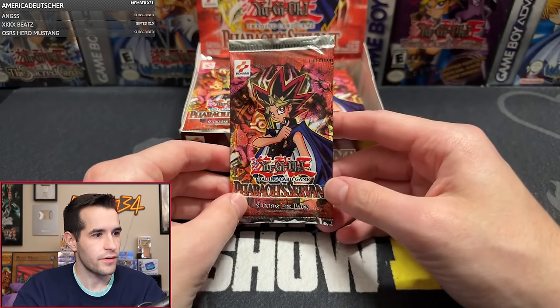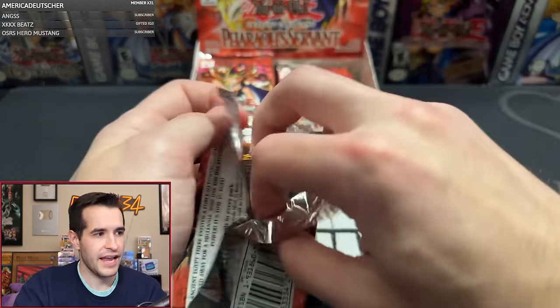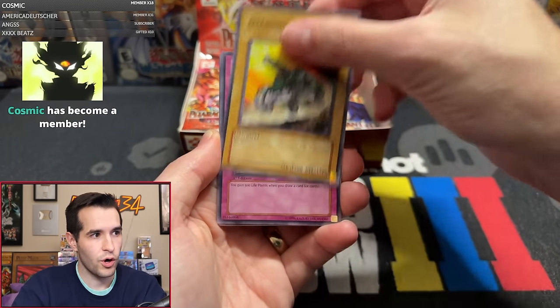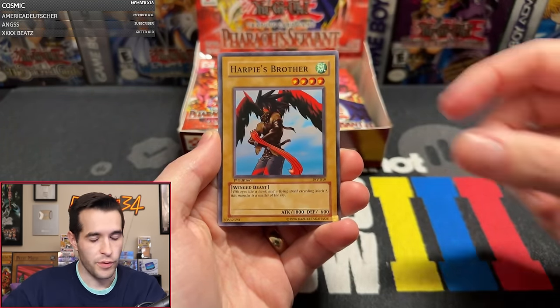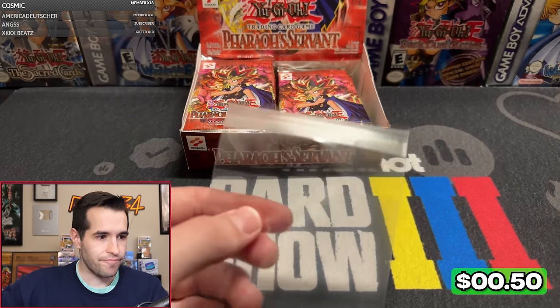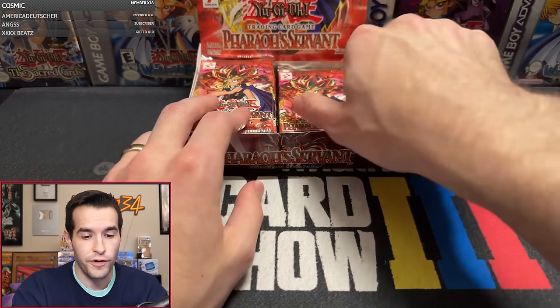Doing pack number four. Who's going to get that Jinzo? This is a very rich box, a lot available here. We've only got a Super so far. Chris Clinton's up next. Can he get that Jinzo, Buster Blader, Thousandize Restrict? Thousandize Restrict would go really well with our collection so far. We have Seven Completed, Enchanted Javelin, Overdrive, Solemn Wishes, Gradius, Science Soldier, Harpy's Brother, Driving Snow, and Hayabusa Knight. Not so good after pulling you, Hayabusa Knight. We're not really looking for you. We have not pulled Jinzo; we have not pulled any Ultras yet either.